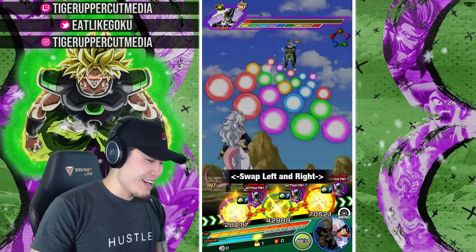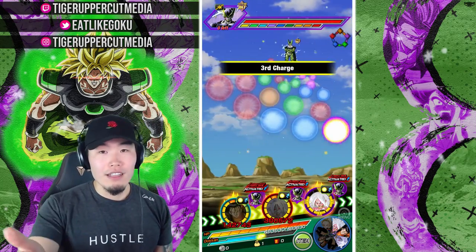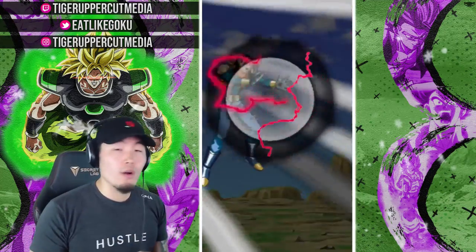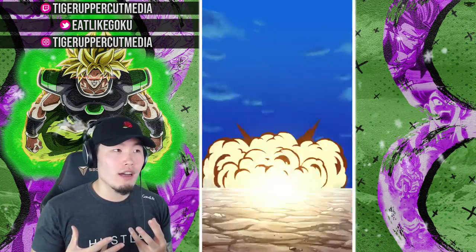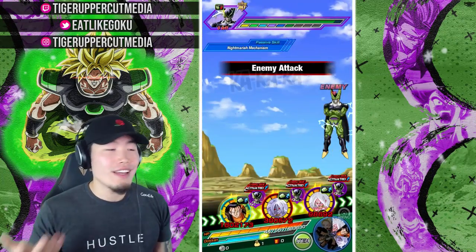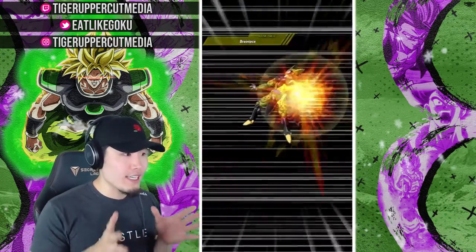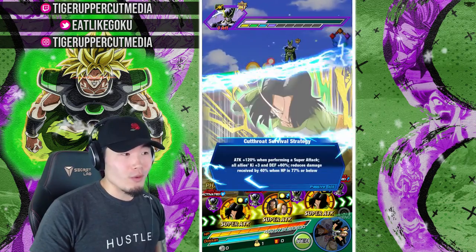Alright, I'm satisfied. The conditions to satisfy the exchange are actually not bad at all compared to, like, the new LR Cell and LR Gohan — this exchange mechanic is much easier to satisfy. All you have to be is below 66% HP and have two other Androids category allies on the team. That's it. And obviously if you're facing a Cell, you can exchange anytime. That's basically the easiest condition you could ever have. It's really easy to satisfy that active skill condition, and just for that reason alone, that makes them really, really good.